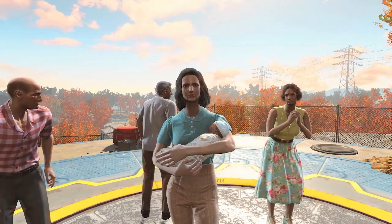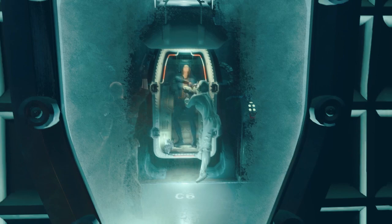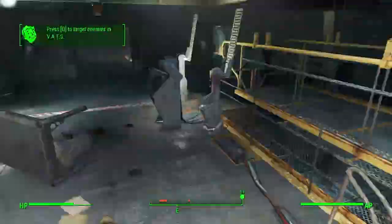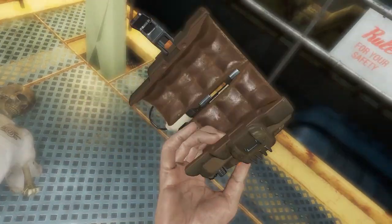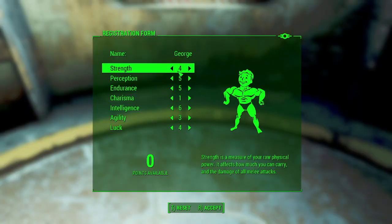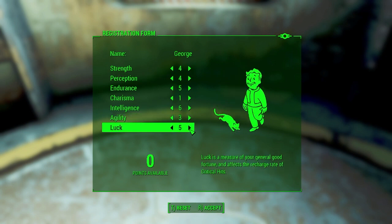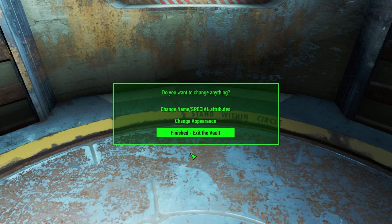I'm gonna skip the special stats for a second because I ended up changing them before I left the vault. I went 5 in Strength, Perception, and Endurance, 1 in Charisma, 5 in Intelligence, 3 in Agility, and 4 in Luck. The original plan was to be a sniper of sorts since you have to reload after every single shot, so Perception being high would help with accuracy, and Intelligence being at 5 was to get the Science perk so I can upgrade the laser musket later on.